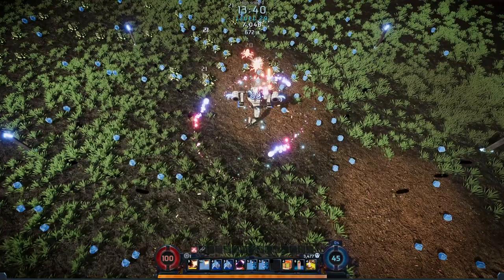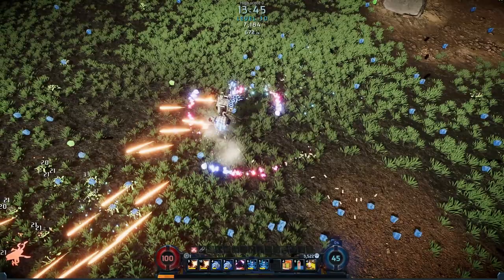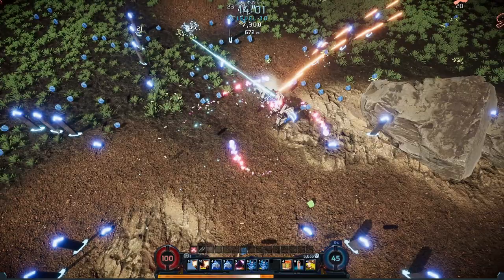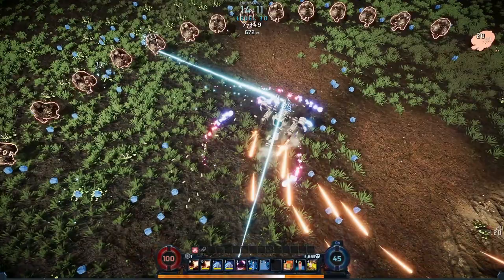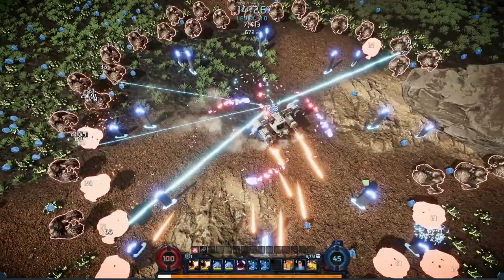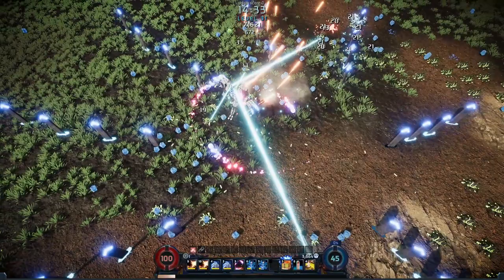I don't actually know if the red crystals are because I destroyed an elite enemy, or if it's the thing where it compacts crystals together to reduce lag or something. I haven't had much experience with lag in this game - I mean, I started having lag with Mystic Survivors when there's a lot of enemies on screen. But this one, right now at least, I'm still running at 144Hz, so we're still seeing a nice framerate. Of course, mileage may vary on computer specs - I have a 3080 Ti - but this seems to be running pretty well.